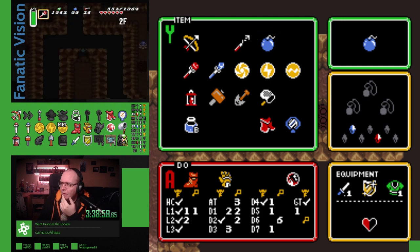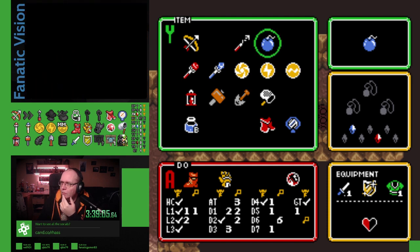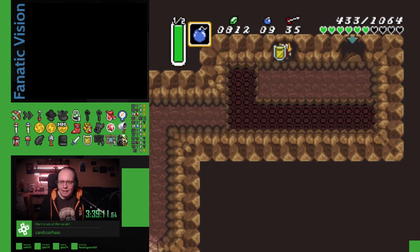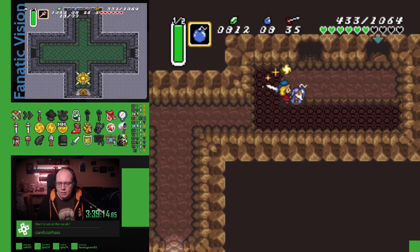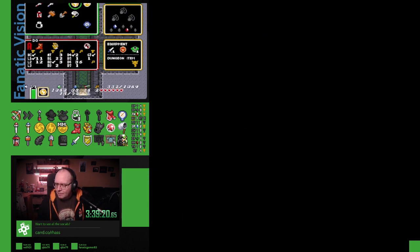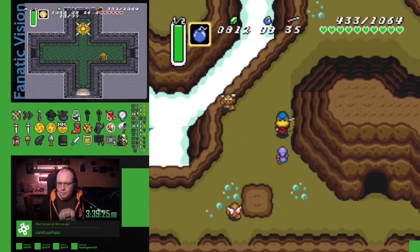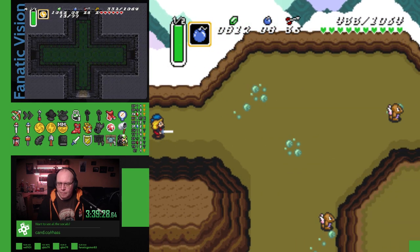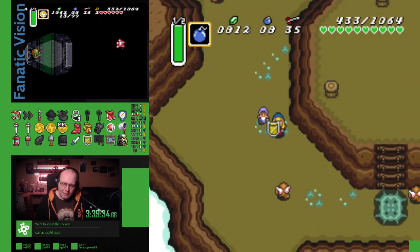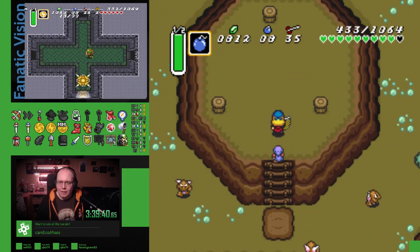The bot keeps pinging me with random quotes, so I need to disable the random quotes, because I'm trained to ignore pings from my bot now. Oh right, this is Thieves Town. Come on, Dwarf Boy. 13 of 77 checks here. I've been this way. I've only done 433 checks.